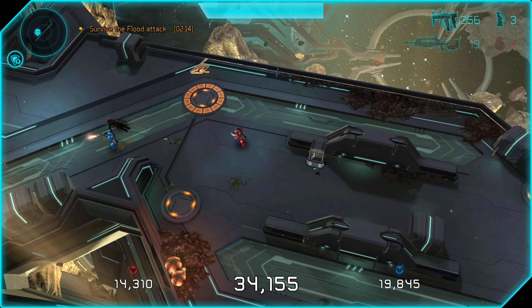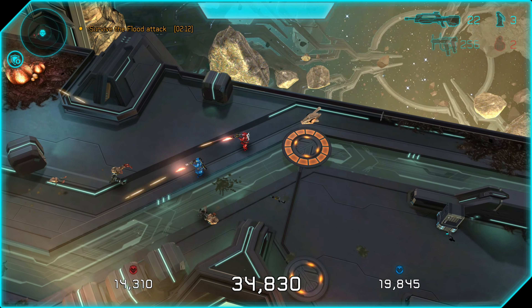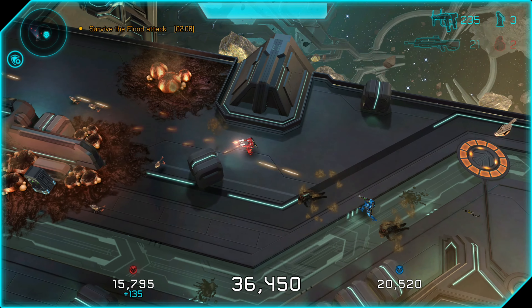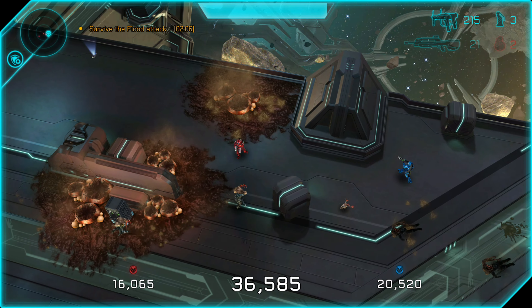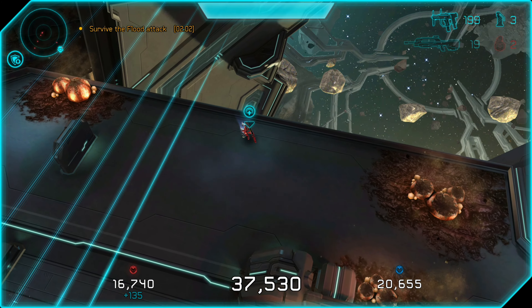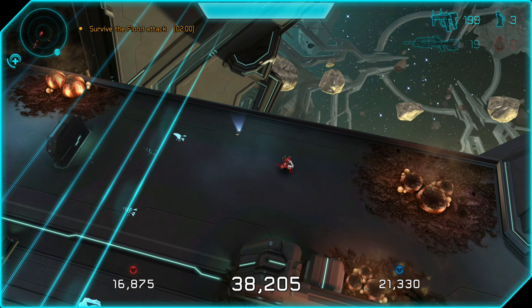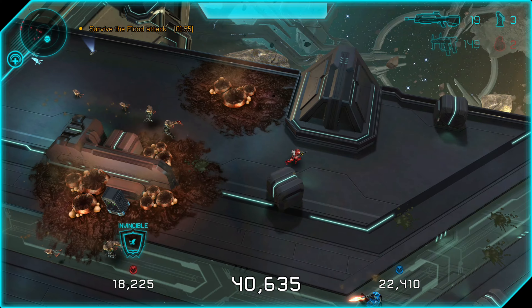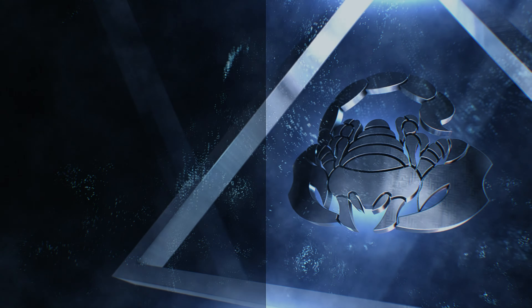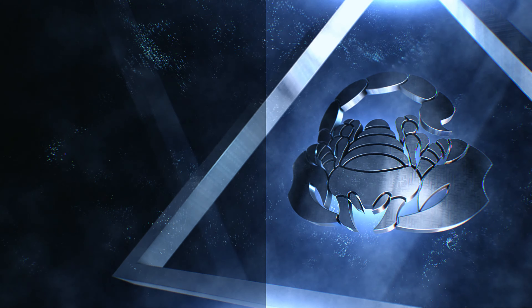In summary, just start the first mission. Use overshield or repel as needed. Keep an eye out for those larger, more brightly colored infection forms, because you obviously want to prioritize them — they're the only ones that can void your achievement. Also steer clear of combat forms you're killing, because they could burst open upon their death and release an infection form. You just need to hold out for five to six minutes, and then you'll get the achievement if you haven't been touched by one of those big orange infection forms.